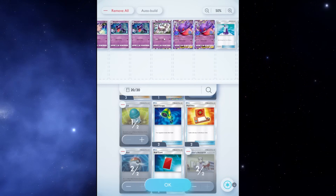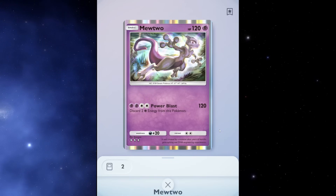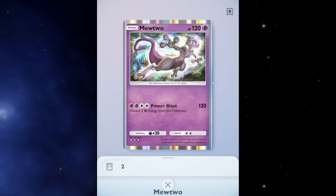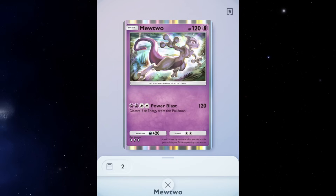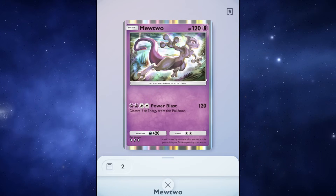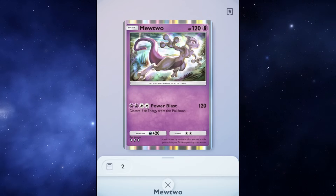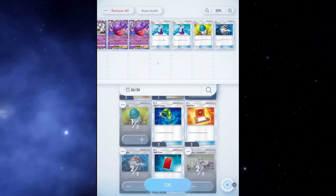We also have one non-EX Mewtwo. In the meta video from yesterday we saw a lot of people running one non-EX — like Mewtwo or Articuno — in their decks. This guy is just a good meat shield, essentially a good tank. He has a two retreat cost, 120 HP, and he's not an EX Pokémon so he's only worth one point. He's here to tank damage, does his job well, and can hit for 120 in a pinch.